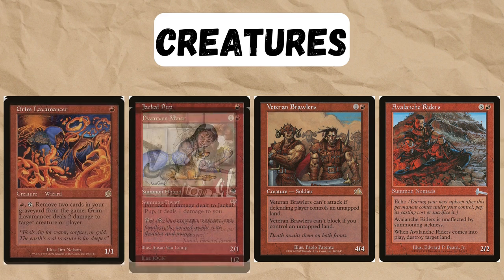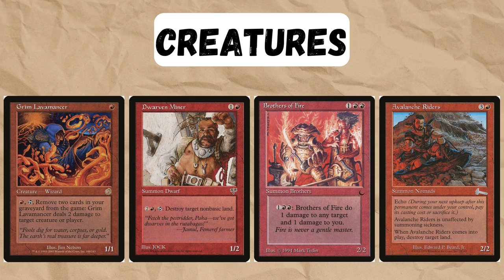The more controlling builds play more creatures that generate card advantage. Most notably, Dwarven Miner, which can just take over games by itself, especially against decks with really greedy mana bases.